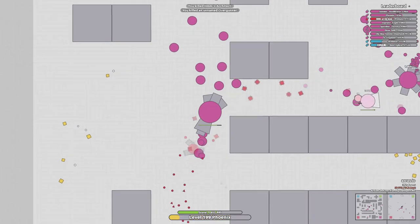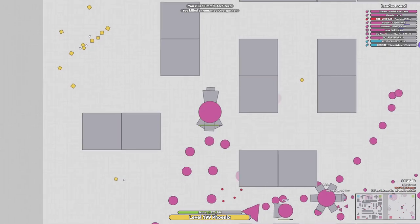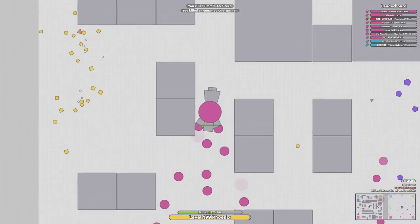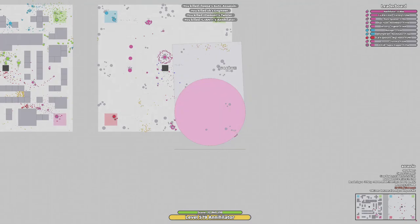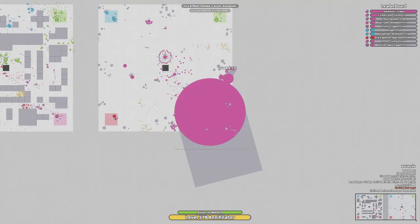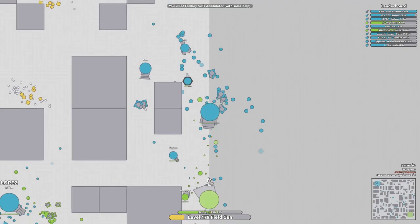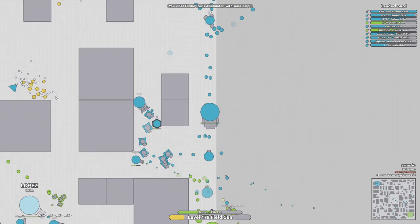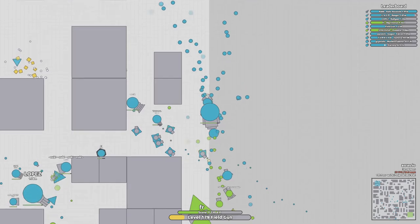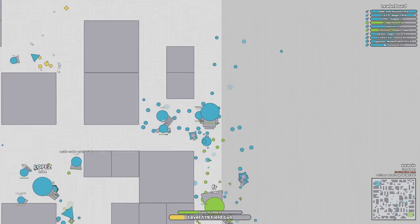Just like in Agario, the bigger your mass, the slower you are. But of course, the stronger your bullets, and the bigger your bullets. Now, you might think this will come as a buff — I don't fully agree. I will agree when it's tanks like Annihilator. There isn't much of a difference with some tanks, but if you consider that the bullet size is relative to your mass, you can easily argue that it is a nerf, not a buff, simply because the bullets are easier to hit.